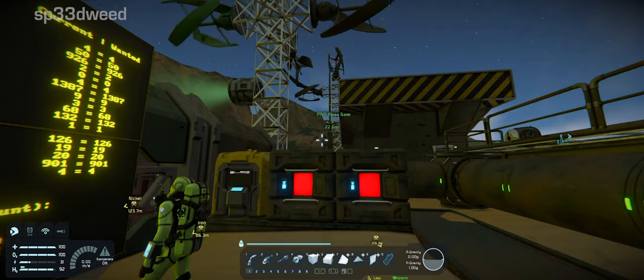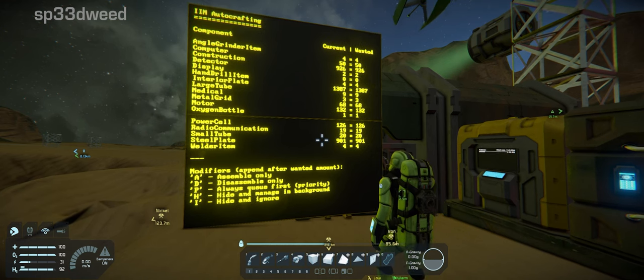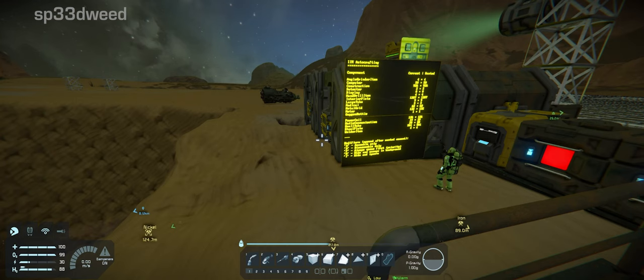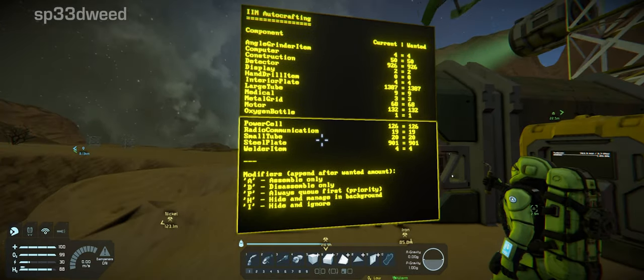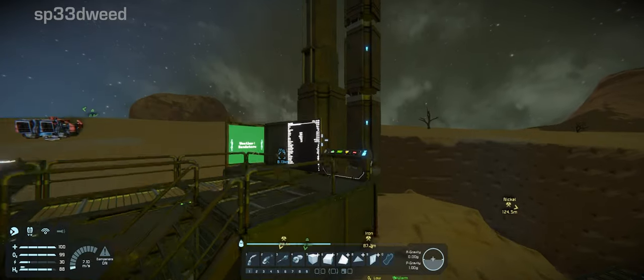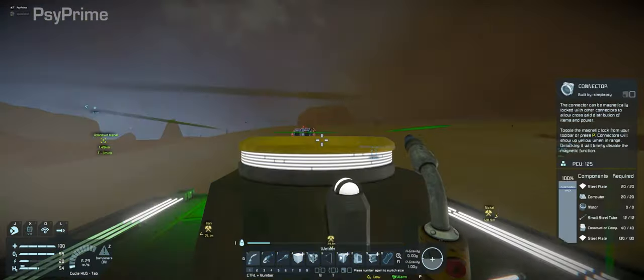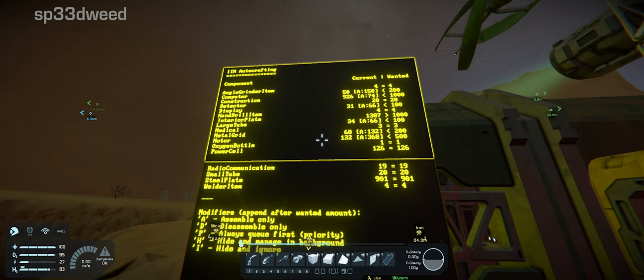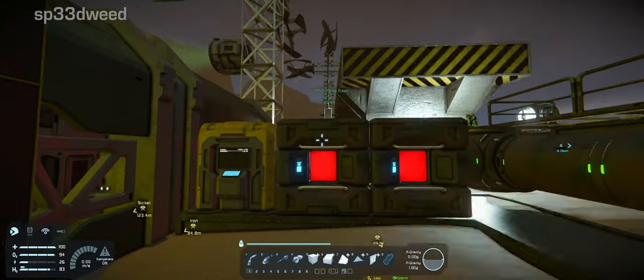I can edit the wanted quantities. Computers — I'll put 200. Construction components — keep that at 1000 at all times. Detectors — we want 20. Displays — 100. Interior plates — 1000. Large tubes — 100. Medical components we can't build. Metal grids — 200. Motors — 500. Oxygen bottles — leave it at one, so as we take stuff out it should automatically replace them. Awesome, so we don't have to keep queuing components up. Still plates only 900 — seems a bit little. Could change it to 1000.